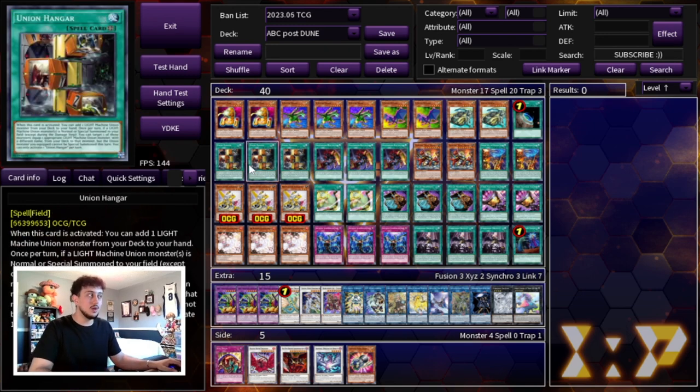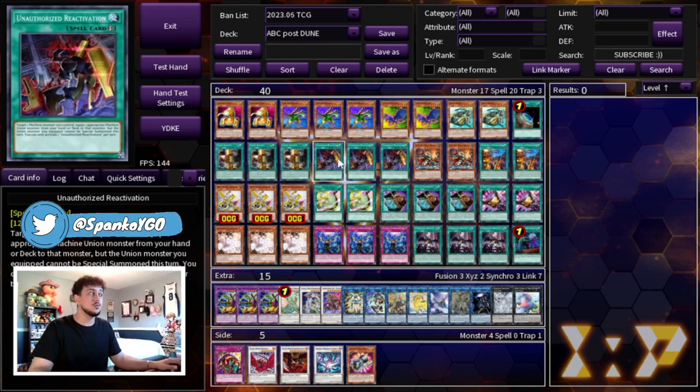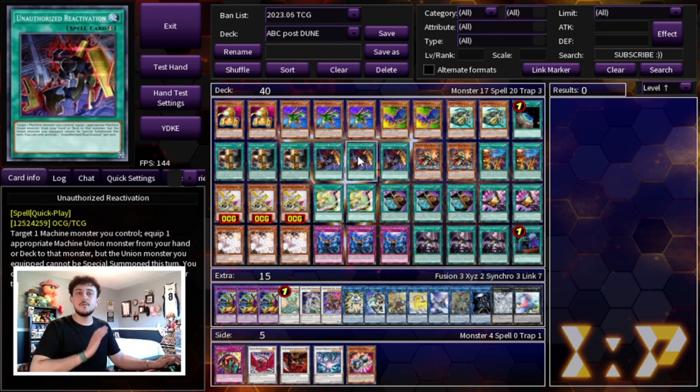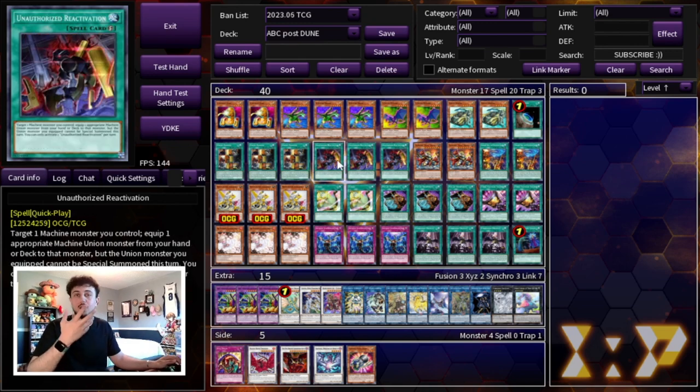We're playing 1 Terraforming and 3 Union Hanger — one of the most important cards in the deck to see — as well as 3 Unauthorized Reactivation. I max out on this because if you can't get to your Union Hanger, this card is essentially another Union Hanger: if you open a piece plus this, you can still combo. Also, even if you have the full combo, you can set this card, and on your opponent's turn, activate it targeting Dragon Buster — if they're trying to remove it with a spell, equip B and it's unaffected by spells, A unaffected by monsters, C unaffected by traps. Unauthorized Reactivation is really powerful in that sense.